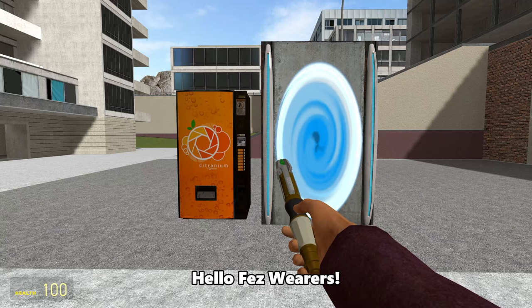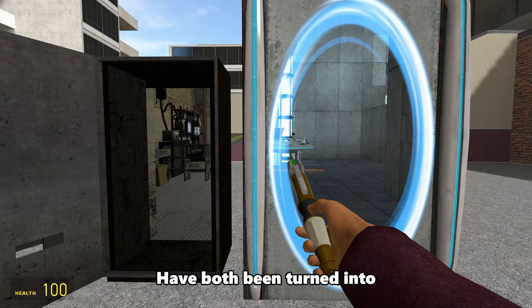Hello Fezwearers. Kleiner's Lab from Half-Life 2 and the second Test Chamber from Portal 1 have both been turned into TARDIS add-ons for Gmod. Both of these TARDISes were created by the same person, so they were made in similar styles.